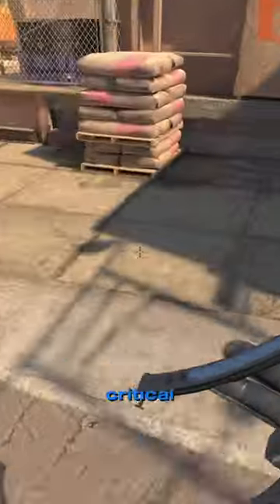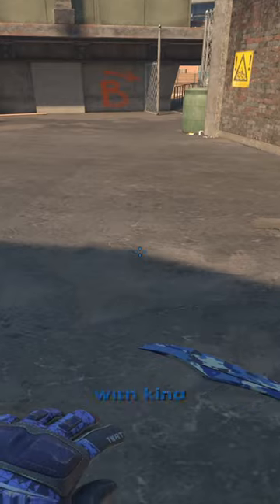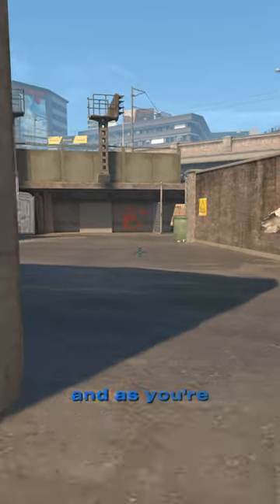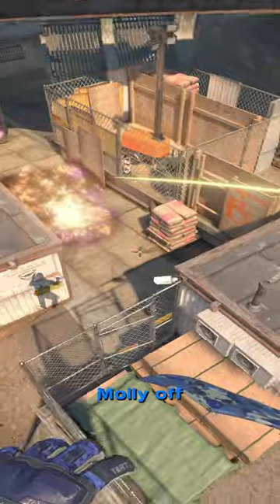On overpass, it's absolutely critical to molly off short as a T as you're pushing up. The easiest and fastest way to do that is just as you're running here, you're going to line yourself up with this area where the shadow comes to a point, and as you're crossing over it, you're going to do a middle click jump throw at the bottom right of that B, and that's going to land right here and fully molly off this position.